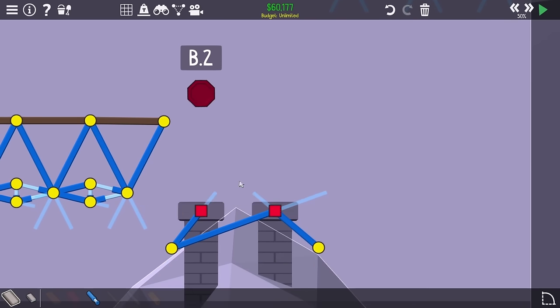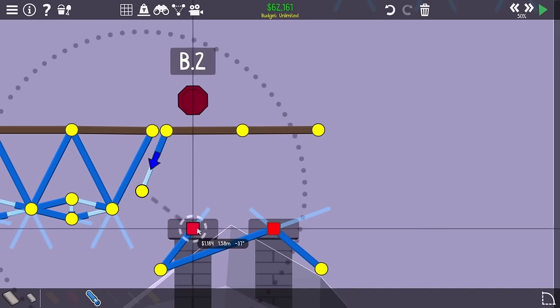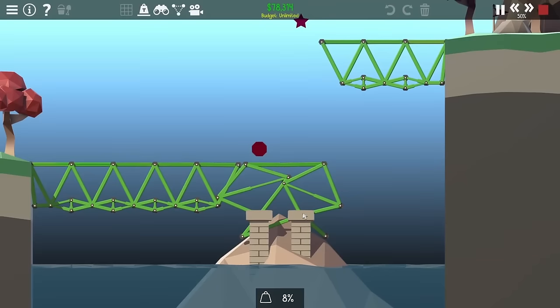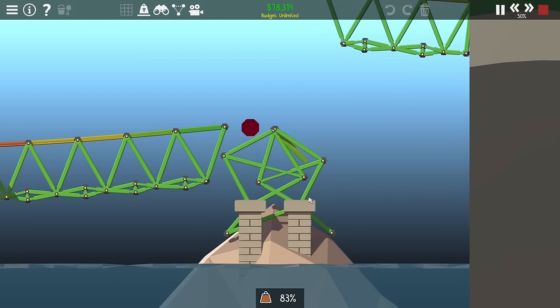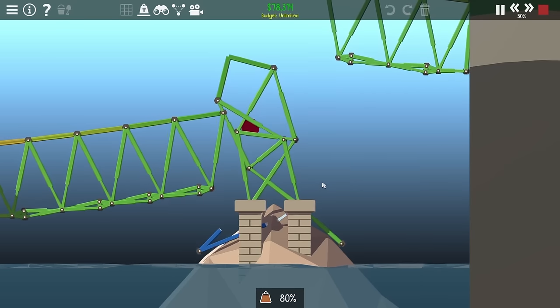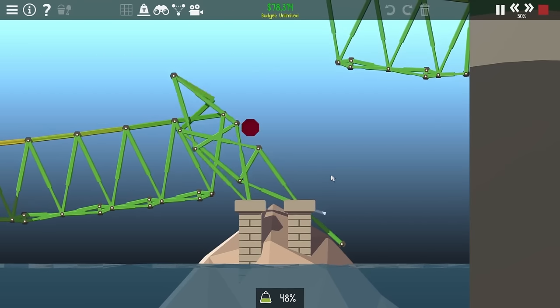One problem is that the top nodes start to fold into each other a lot. While they are making the full distance, it wasn't exactly the geometry I wanted. Another major problem is that when I went to try this with roads on it, it kind of instantly failed — it just didn't have the strength to do it, and adding more hydraulics would mean running out of room since there's just not enough room for nodes.